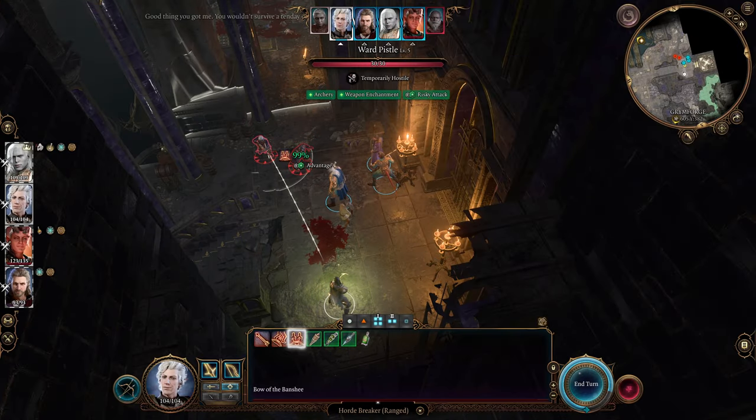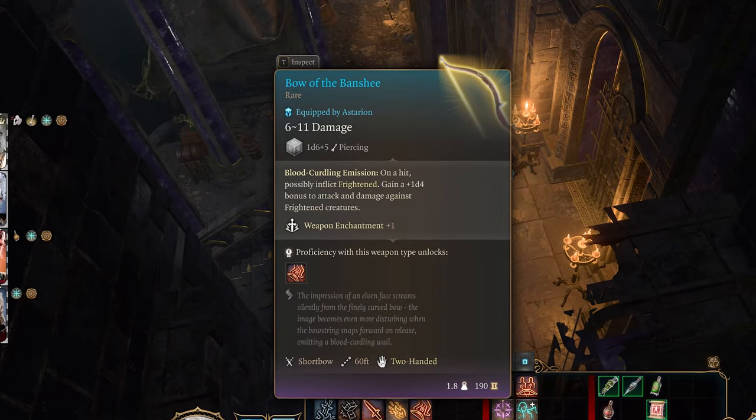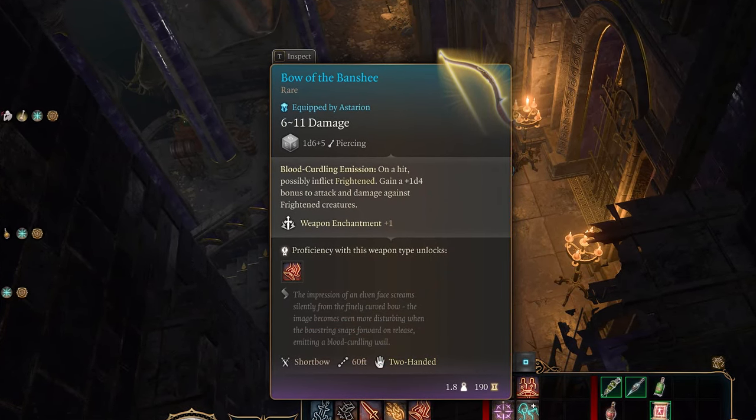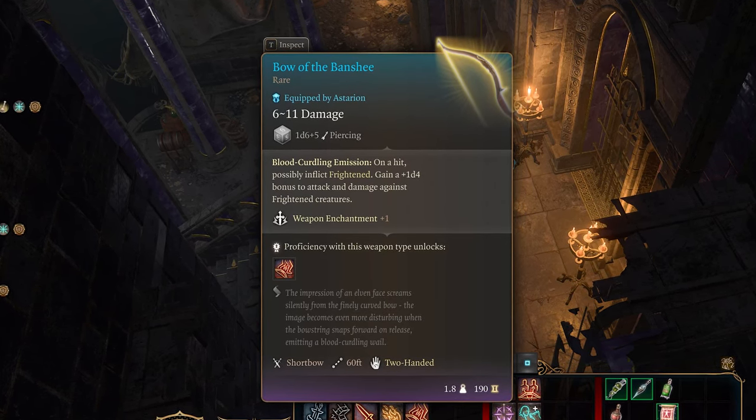Next up is how to cause an AoE fear each turn using a secret combo. The Bow of the Banshee on hit has a chance to inflict frightened and gives you a 1d4 bonus to attack and damage rolls against frightened creatures. However, there is a way to cause this fear effect in an area of effect by using this with Horde Breaker.